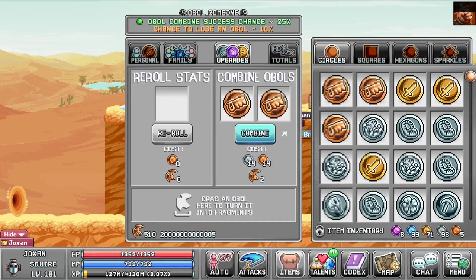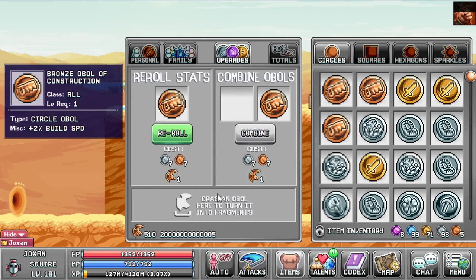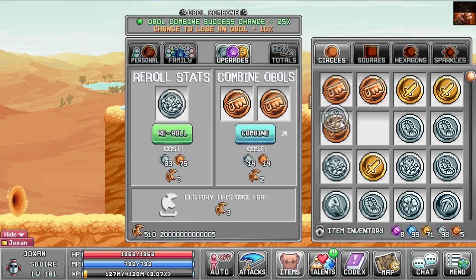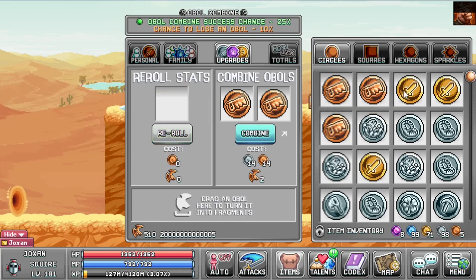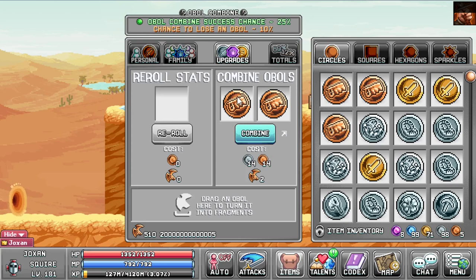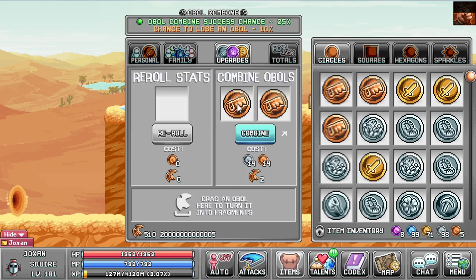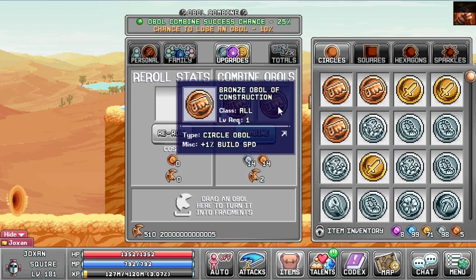A piece of advice: if you plan to combine construction ovals, you should already start re-rolling bronze ovals until they get a bonus of plus 1% build speed. This costs significantly less shards than with already upgraded ovals, and the effect can be transferred when you combine them. The price for bronze ovals is one fragment, one shard per try. Silver is already 3 and goes up the higher you upgrade them. If you want to transfer the bonus effect that you re-rolled on the oval, you have to put the upgraded oval on the left slot when combining, because the left slot will always be upgraded and carried over, and the right one will always be sacrificed.